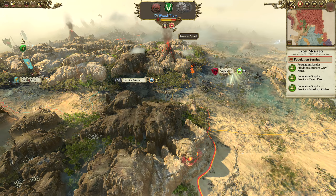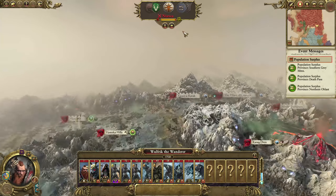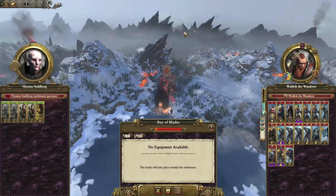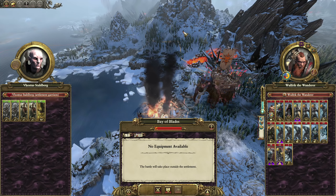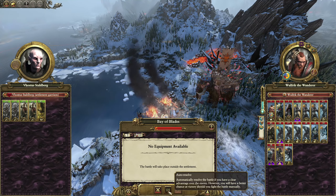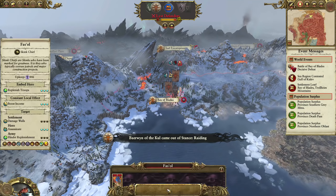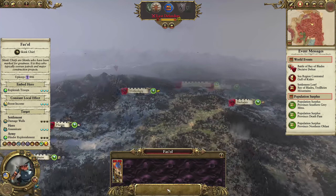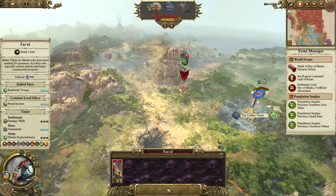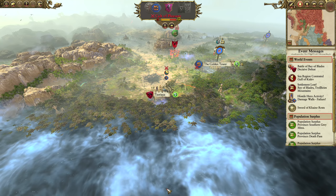I'm assuming Norsca is going to attack us. Yep, here comes Wulfric. There was a chance I might be able to win that battle against Norsca, but it would have just left the army in tatters, so I'd much rather get to a point where we can win convincingly and have the army still at full strength to continue the conquest. I don't really care if I lose the Bay of Blades — honestly, them taking it is probably a good thing because they're going to start upgrading it, and we might be able to take it over at level 2 or something, and that would be great.